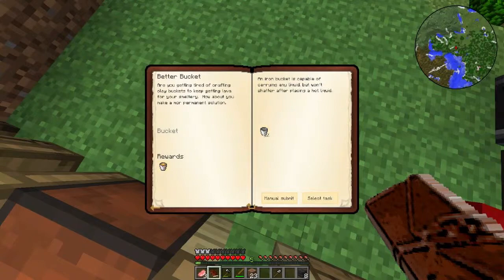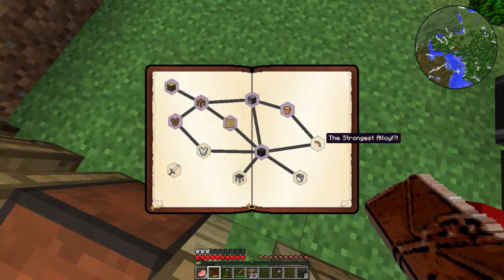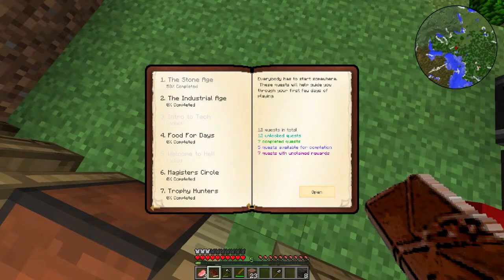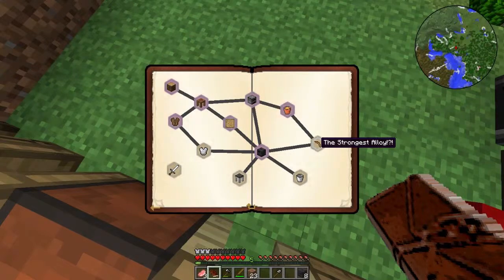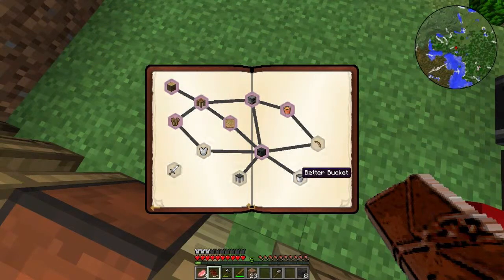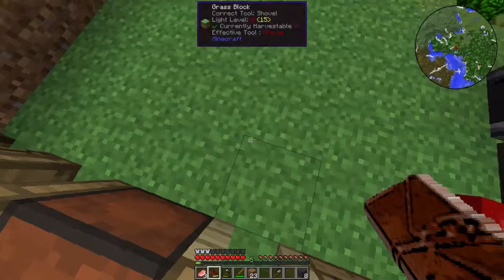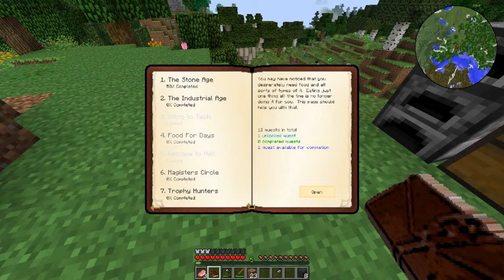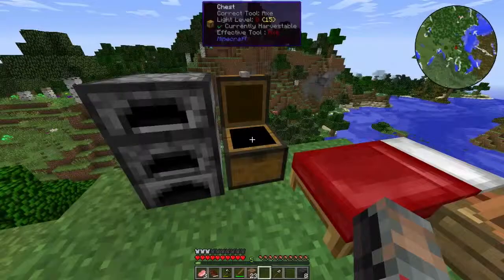Better Bucket — I'll just get another bucket of lava. I don't know what I'm going to do with that bronze pickaxe head. Oh, we get TNT! We could go to 'Strongest Alloy' and get iron or bronze from this, get a bronze pickaxe head. We don't really need the lava right now. We'll figure out what order to go in. I'd like to take the rest of this episode to do the quest that just got unlocked. For Gardner, all we need is a hoe to get started, so let's go ahead and make a hoe.